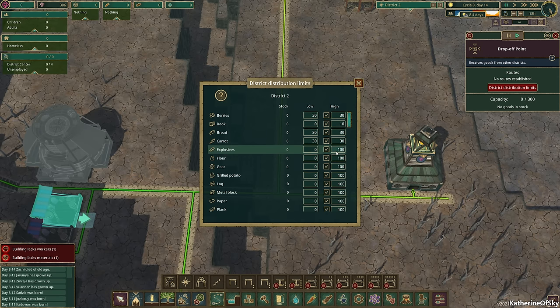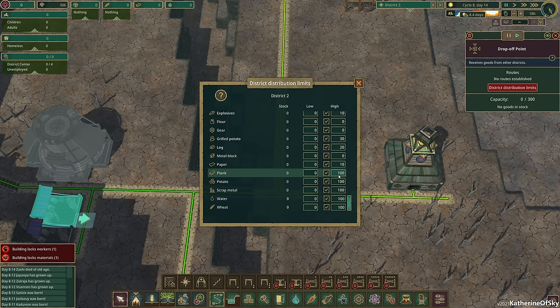Gears will go with zero for now. Grilled potato will go 30. Logs will go 20. Metal blocks zero. Paper 10. Some of these things we're not going to ship immediately, just kind of thinking future. Potato zero, scrap metal zero, water — we want at least 30 water, and wheat zero. That is our limits for this city.